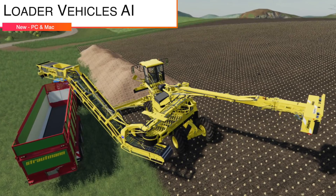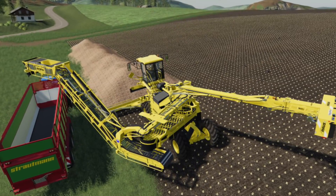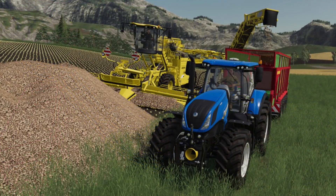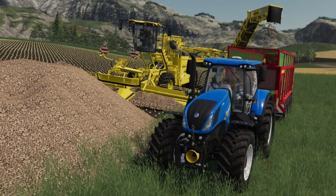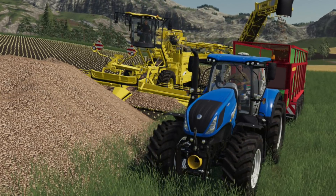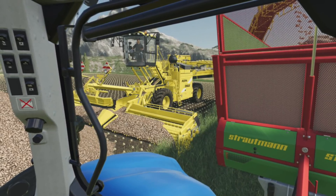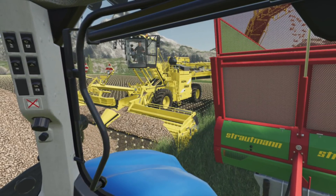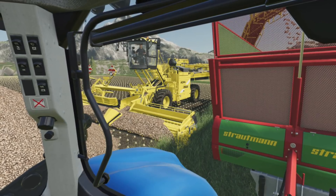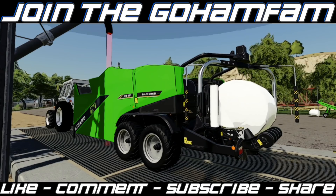Your last mod today is Loader Vehicles AI. With this mod, helpers will be able to drive your loader vehicles — just place the vehicle straight in front of the heap and press H to hire a worker. If you want to unload material onto the ground, press Control+I before hiring the worker. The helper will drive and complete the task when there's nothing else to load. Very cool mod.